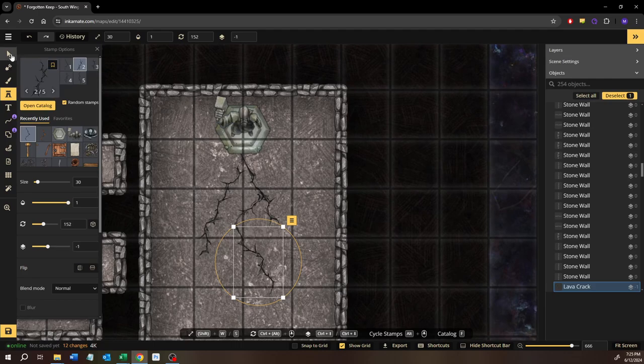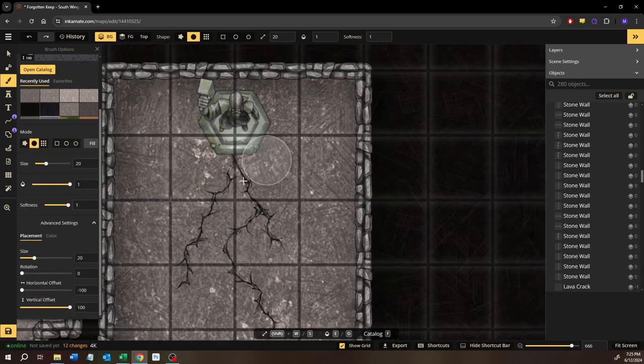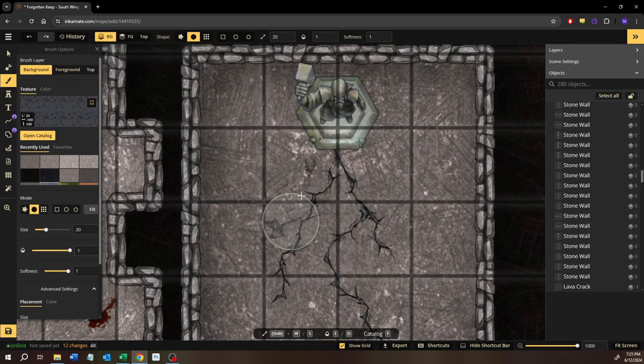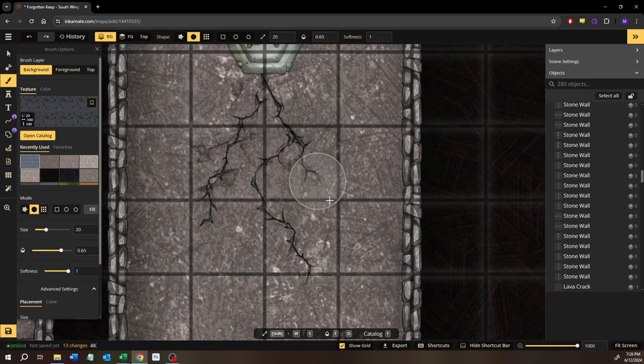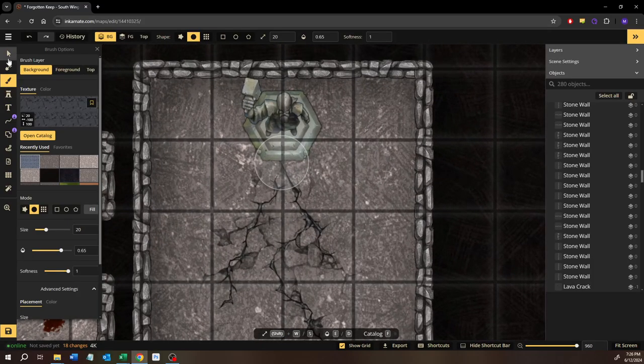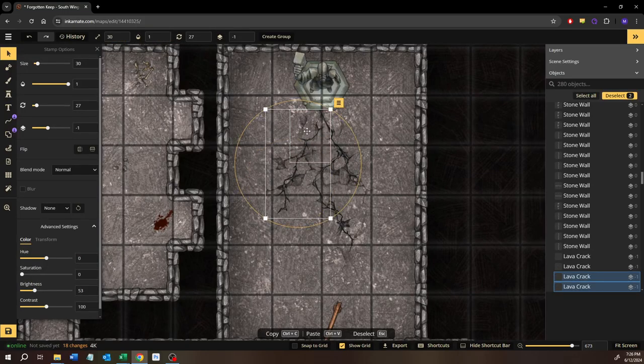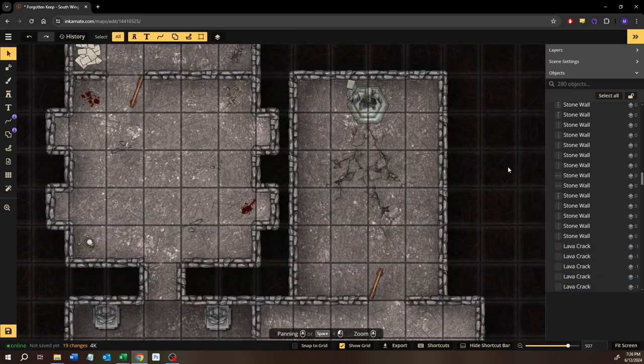There you go, just something like that — nothing too crazy. Then let's accentuate it with the cracked layer. We'll go into that — still on the background — and start to maybe not full 100%, maybe go a little bit bigger on this one. Keep it in line with the cracks. Pretty good — it's a little bit better than nothing. Maybe actually we can make the cracks themselves not so prominent. There we go, that looks really nice.